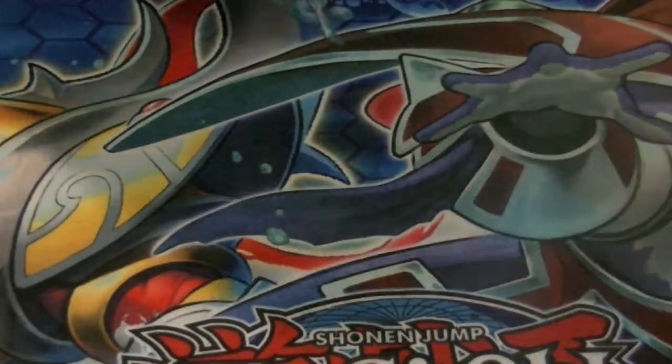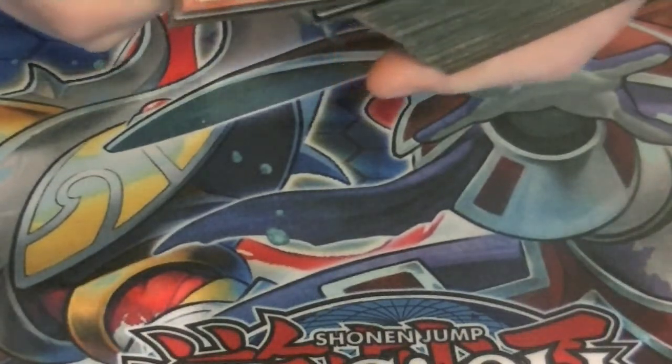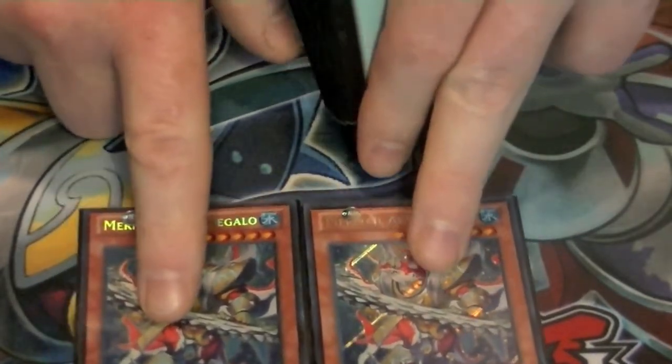A lot of people hate the deck. It's been around for a couple of years but it's still good and I still love it. Starting off, we got two copies of Megalo — ditch two water monsters to special summon it, then search out your Abyss-sphere.